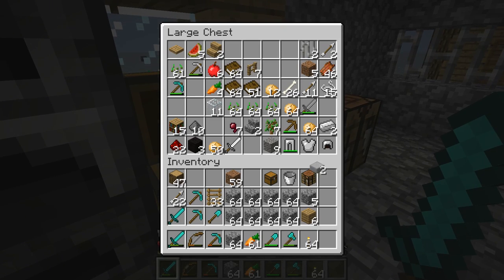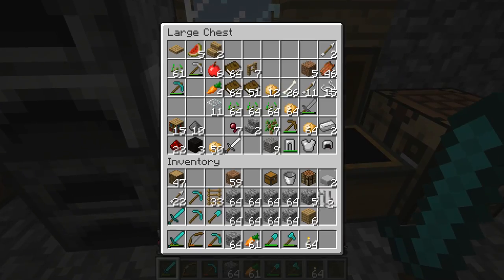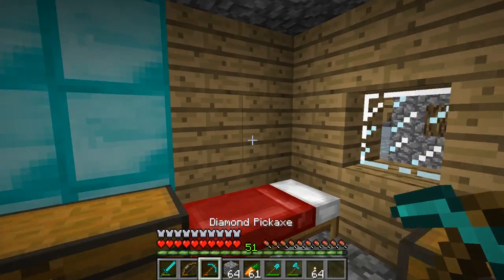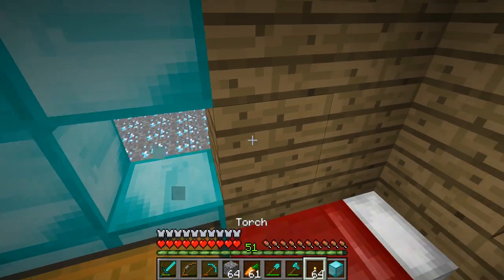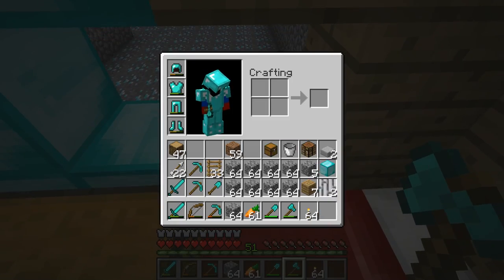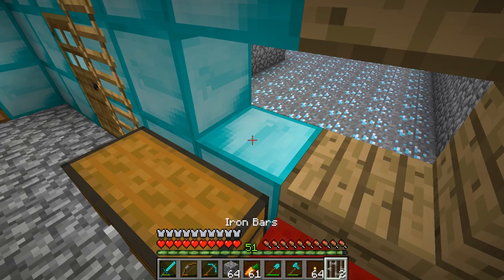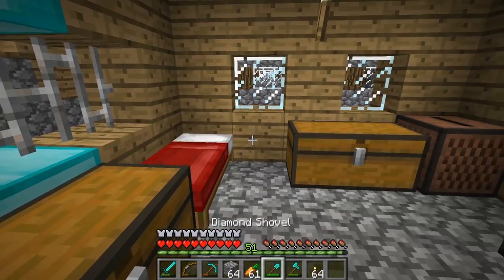We have some slabs, and we actually have two iron bars, so let's make a little window right here. I feel like there should be a little window here - just place some iron bars right here, and that's going to look good. Awesome - you can see the sunset from here, beautiful.